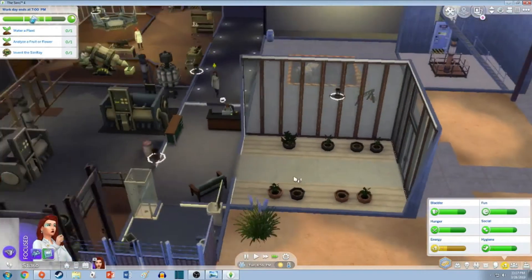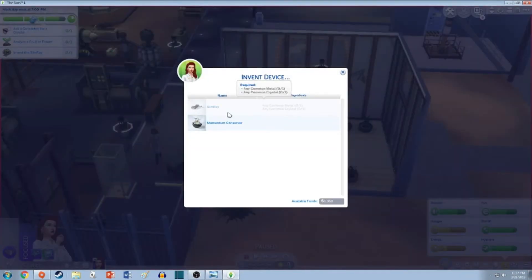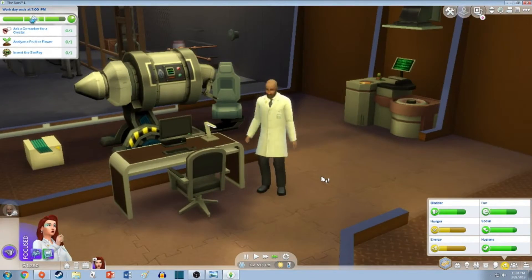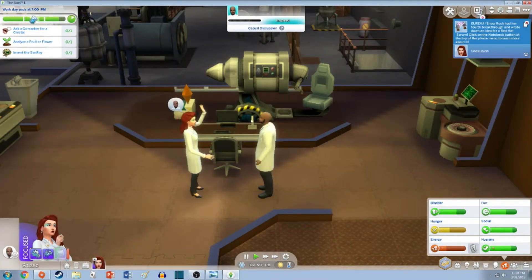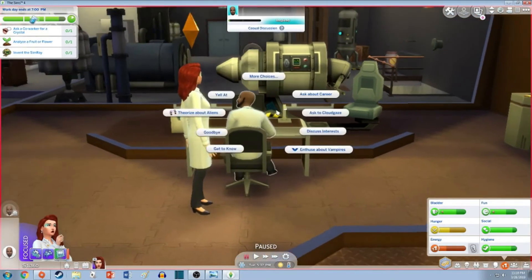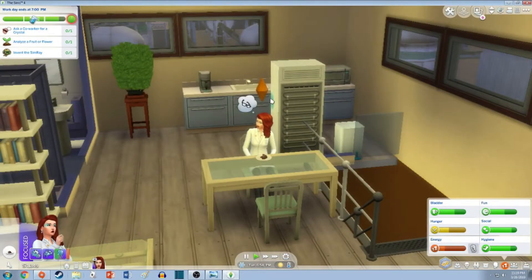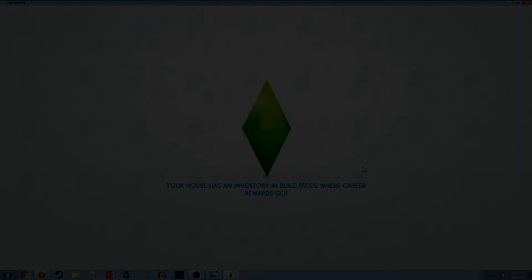I'm gonna water the plants and then invent the Sim Ray. Invent device — Sim Ray. I need any common metal or any common crystal. You're hungry? Sounds like a personal problem. Eureka! Snow Rush had her fourth breakthrough and wrote down an idea for a red hot serum. Give me metal and give me crystal — can't ask him, won't let me. That wasn't the best day at work — we didn't get 100% but 95 is good enough.